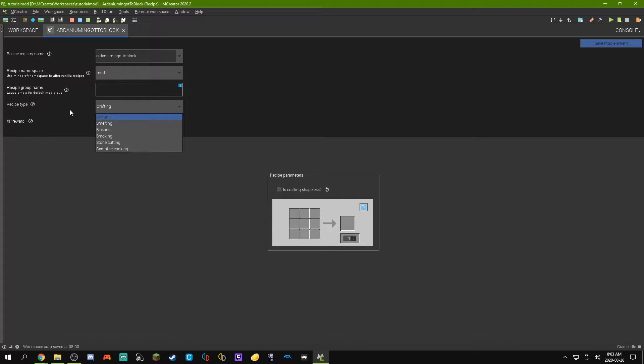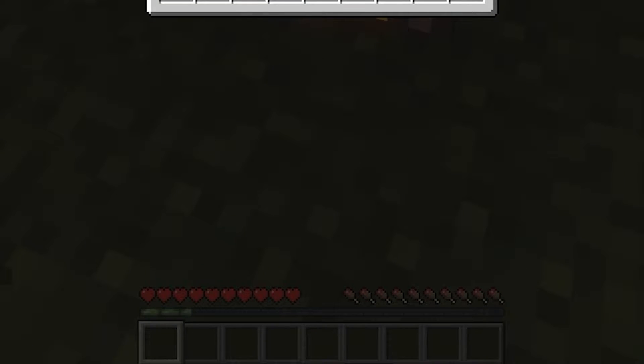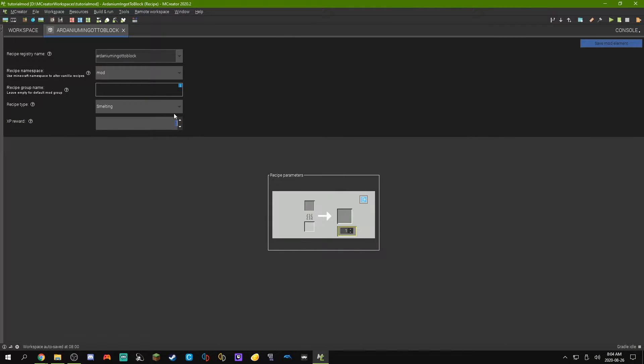We can leave pretty much all of this except for recipe type. There's a bunch of different recipe types — we can select how you want to craft it. So we can either do crafting like a normal crafting table, smelting in a furnace, blast furnaces, smokers, stone cutters, and campfire. We're going to just use crafting here. If you set it to smelting or something, there'll be an XP reward, because when you smelt something and take it out, it gives you some experience. You can set how much experience you get from that. But I'm on crafting, and crafting doesn't give you experience.